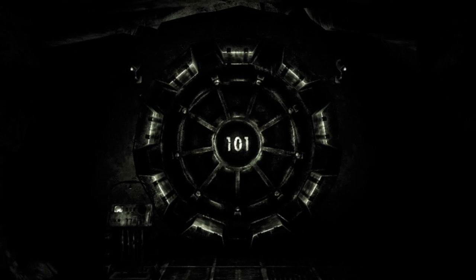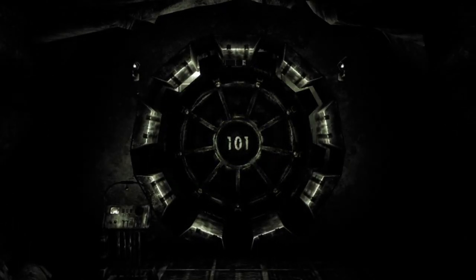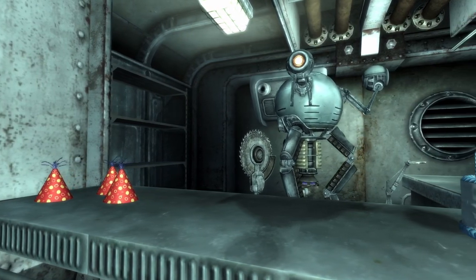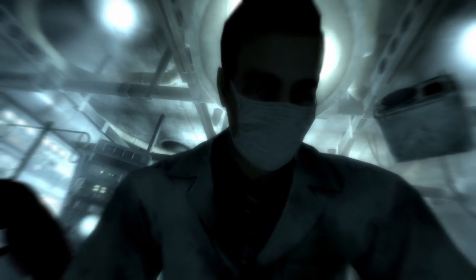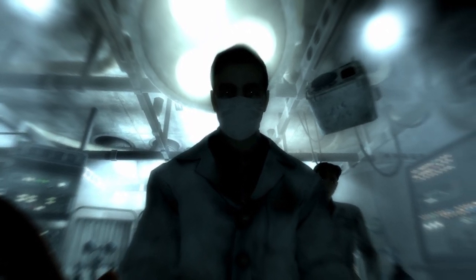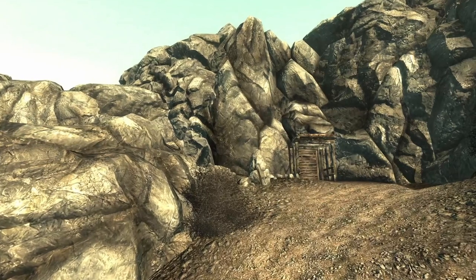A lot of those vaults were set to be sealed for a certain amount of time — 10 years, 100 years — then released the occupants into the world. Vault 101, the vault the game starts in, is never supposed to open. It technically did open a couple times, but those were the exception. For all intents and purposes, this little hole in the side of a hill is the residents' entire world.